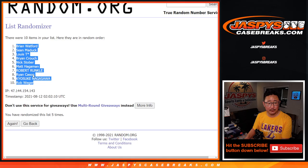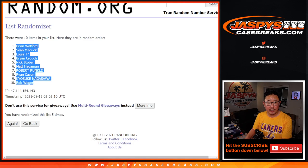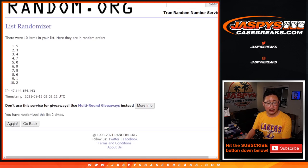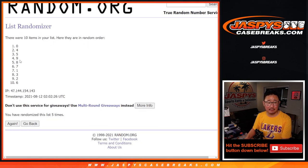Got Brian down to Rob. 3 and a 2, 5 times for the numbers. 1, 2, 3, 4, and 5. Easy.